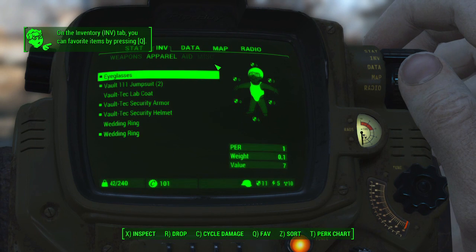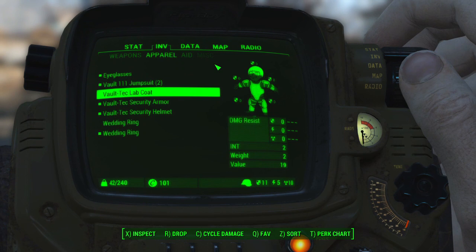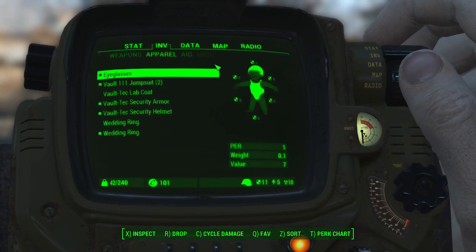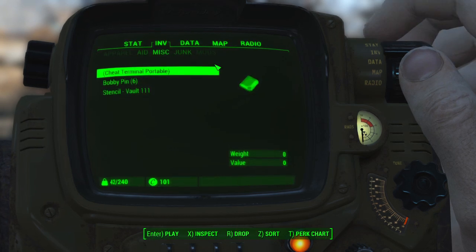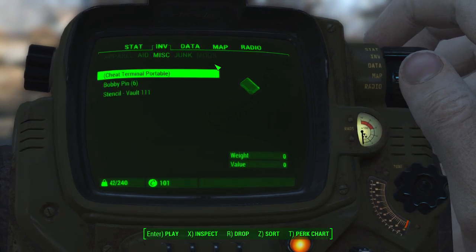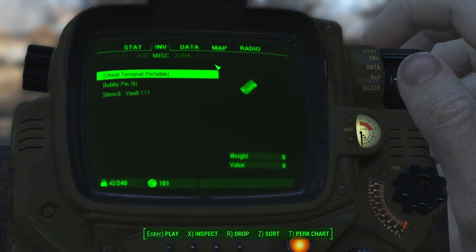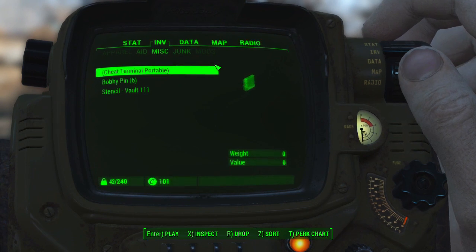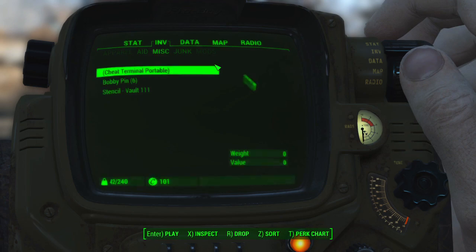Most people don't know you can in fact find a Vault 111 Vault-Tec lunchbox inside the vault. It is to the left of the ramps you go up to exit, over in the corner on the shelf. Anyway, I'm going to show you what the Cheat Terminal Portable is like.